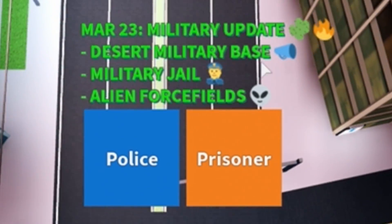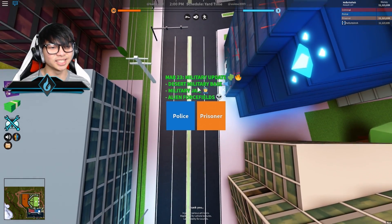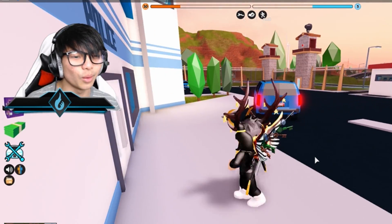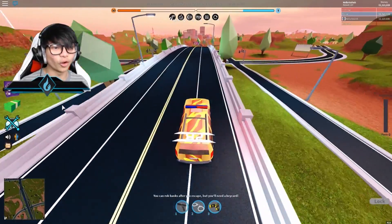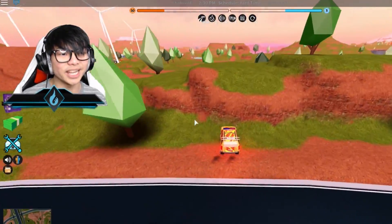Alright, military update - the desert military base. We're gonna have a new jail going on and an alien force field. Let's check this out. You won't be able to be police on this one, because there's no way you guys can actually get inside the force field. The new military base is actually protected by the alien forces, so no one can enter that base.